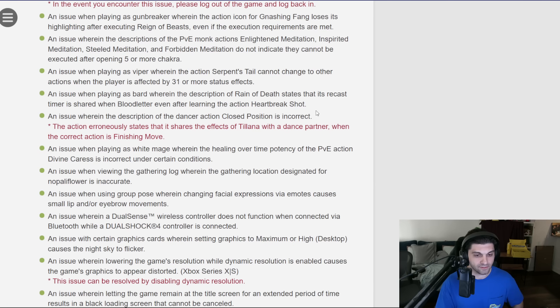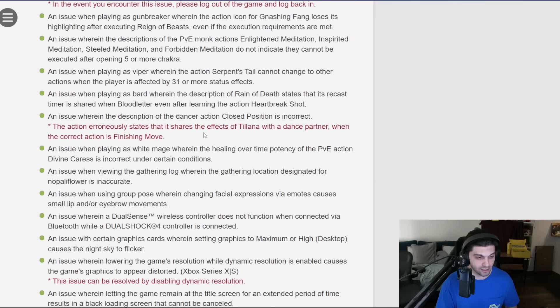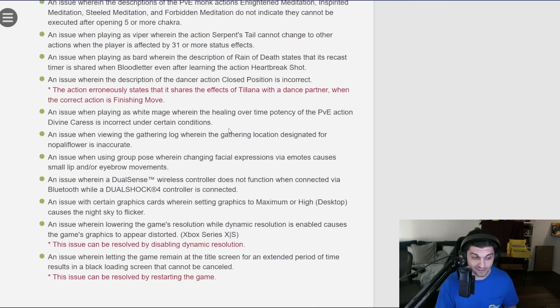An issue when playing as Bard where the description of Reign of Death states that its recast timer is shared with Bloodletter even after learning the action — that's a text-related issue. The description of the Dancer action Closed Position is incorrect; it erroneously states that it shares the effects of Tillana with a dance partner when the correct action is Finishing Move. I missed this in my job action guide — Tillana no longer gives the Standard Step effect; they just push that over to Finishing Move. So the text wasn't updated to reflect what the job actually does now. An issue when playing as White Mage where the healing-over-time potency of the PvE action Divine Caress is incorrect under certain conditions — that's not good.